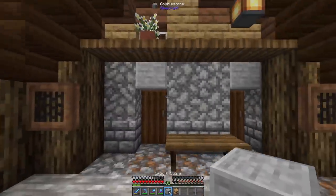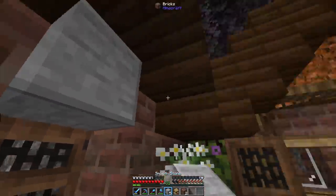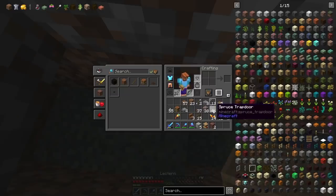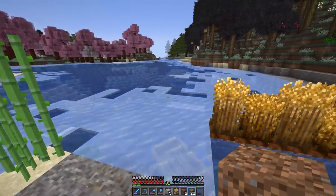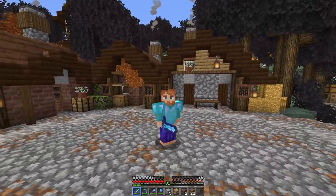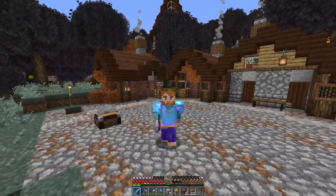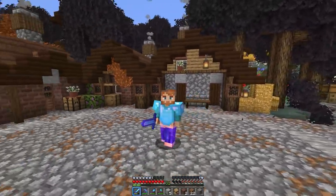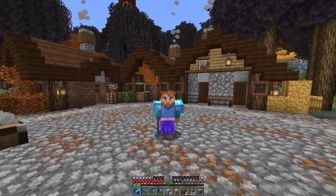I got one more lantern to throw on the hay bales, and I brought some smooth stone to place above the doorways to make it more inviting. The birch leaves still have their fall orange color so I'm throwing those in all over with some azaleas too. We need to get more villagers in — the villager breeder isn't finished and I'm impatient — but there's no river to bring them back by boat. With that, we might have to wait until the next episode to move some villagers in. Let me know what you think about these villager houses — should we finish the whole square and what villager professions should we get? Thanks for watching!